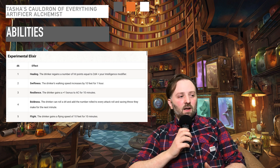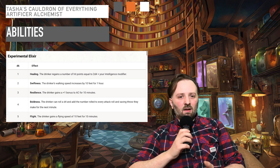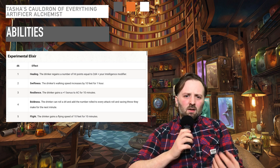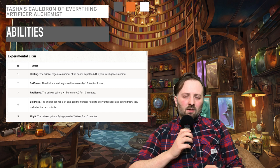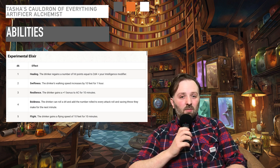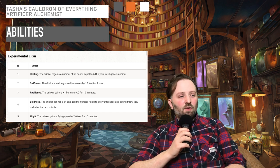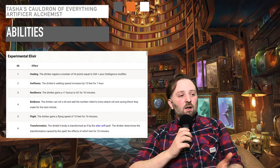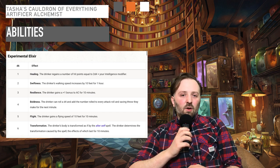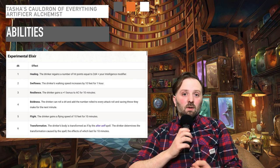The fifth option is Flight. You gain a flying speed of 10 feet for 10 minutes. This can circumnavigate so many traps and barriers your party's going to face. You shouldn't underestimate how powerful Flight is, and the fact you can get it at third level just shows you how powerful this class can be. The final option is Transformation — you get a free Alter Self spell and it lasts for 10 minutes, so you can use it to adapt to whatever situation you're facing on the fly.